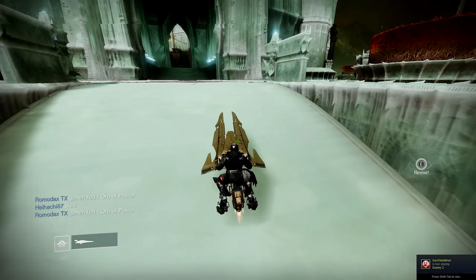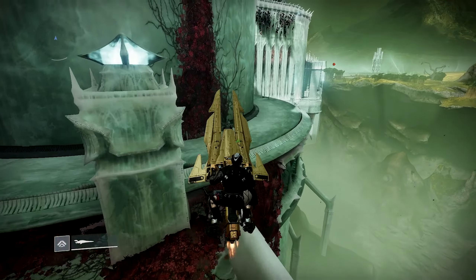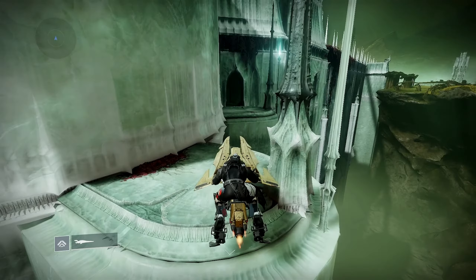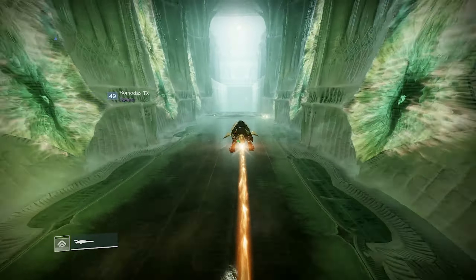What this does is it gives you plus zeros or minus three engrams that can help you power level in between soft cap and powerful cap. And it gives you a lot of rep for the vendor on this planet, and it's very good. I just burn that down — it's so good.